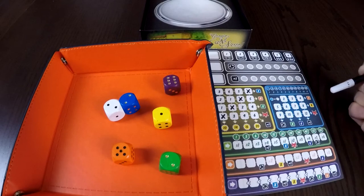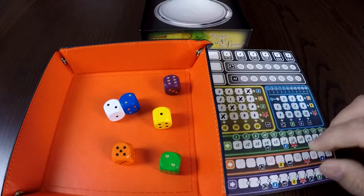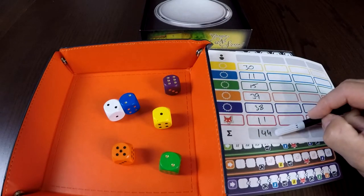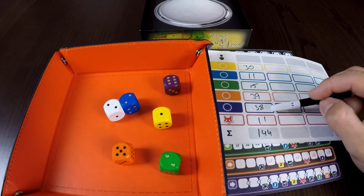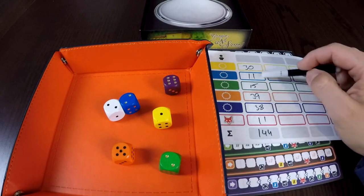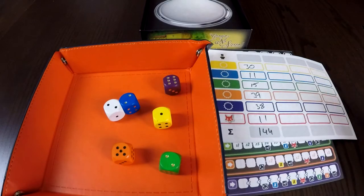The last symbol on the score sheet is the fox symbol. At the end of the game, we tally up our results of each colour, and the least point-valued colour then applies to each fox. So in this example game I played, I achieved only 11 points in the blue section, which was the least of all colours — meaning for each fox I had, I would gain 11 points.